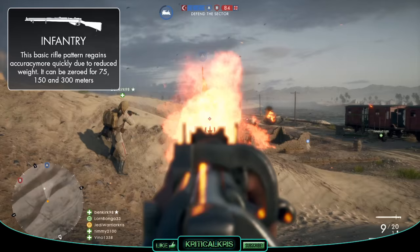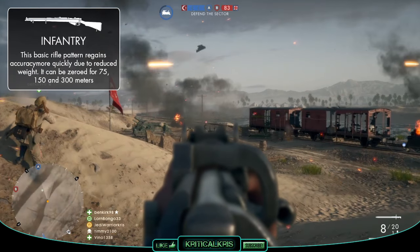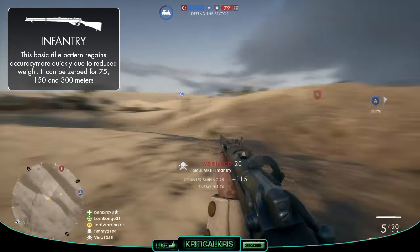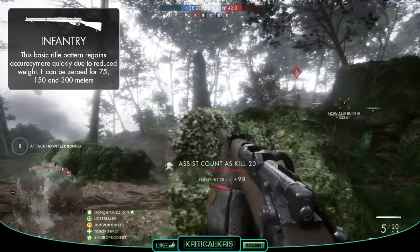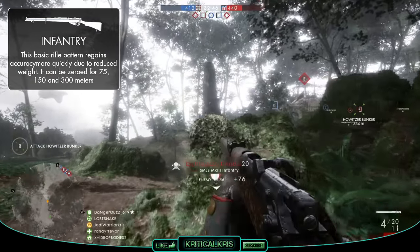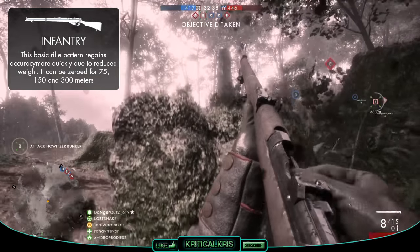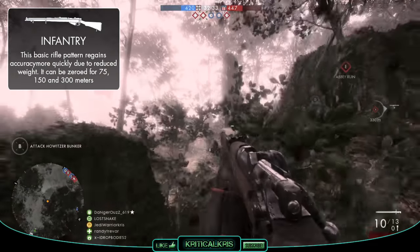Last but not least, if you fancy taking that scope off and want to gun down your opponents with iron sights instead, then the infantry variant might be for you, as this strips the rifle bare from any optics and lets you regain your accuracy quicker than both of the other two variants, recovering 50% faster from recoil after you fire, allowing you to get back on target easier. You'll quite noticeably be able to aim down sights faster, which could allow you to deal that finishing blow a fraction of a second quicker before the enemy has a chance to take you out. This version also has a 50% faster hip fire spread decrease, and generally is a good pick for anyone who wants to use the rifle at shorter to medium ranges and kill their targets quickly and effectively.